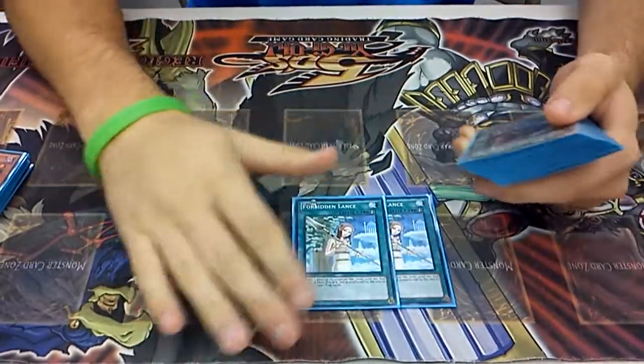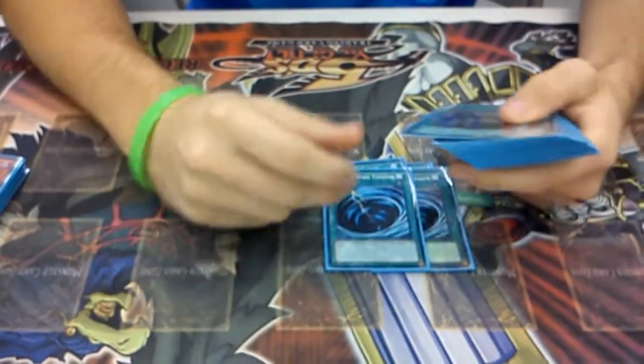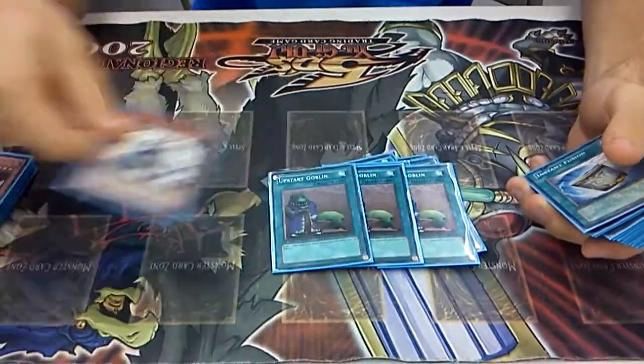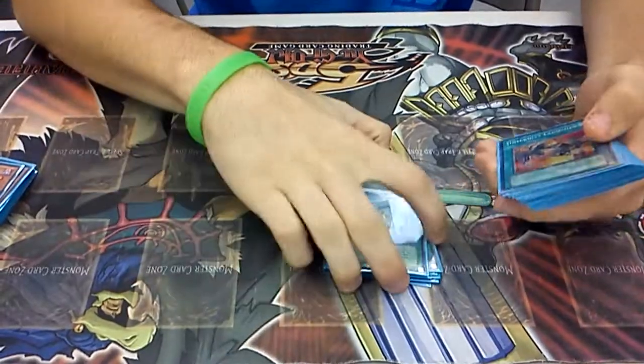Spells: you run Two Forbidden Lands because you want your plays to go off. Two MST because I like running a 37-card deck, plus it's for him. Two Instant Fusion so you can speed up the deck a lot.